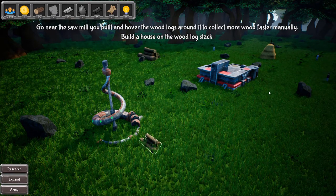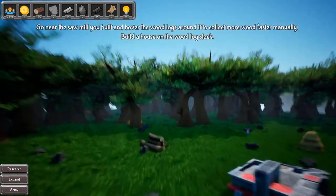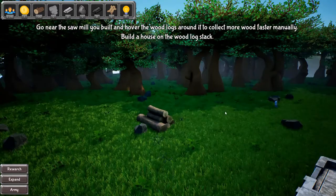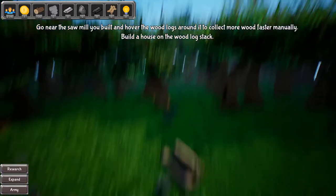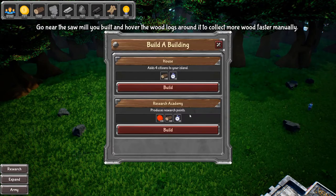All right, I'm at cap — I'm at 100. Build a house on the log stack. I probably should have read that part. The camera's a little bit wonky. I like to be able to go up and down but I have to like point up to do that.